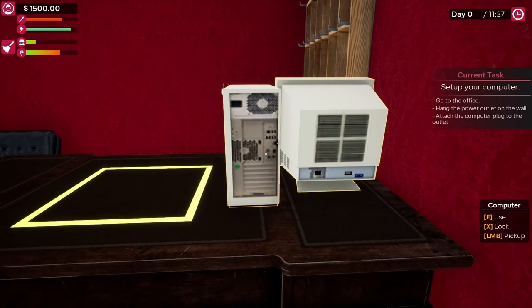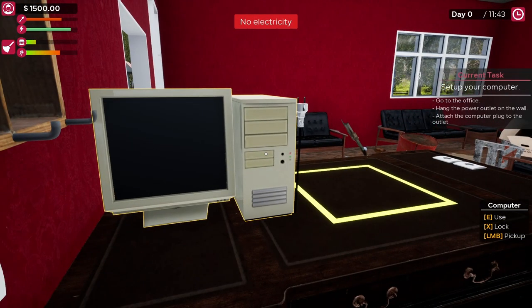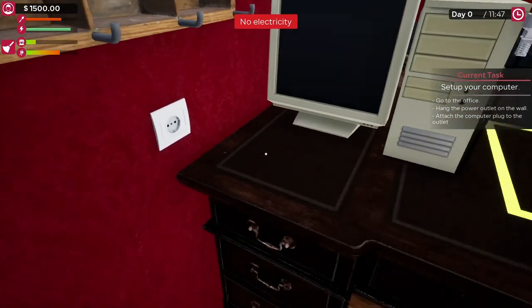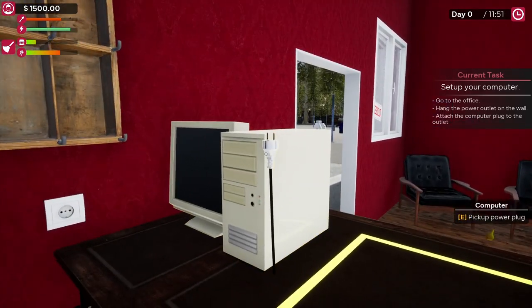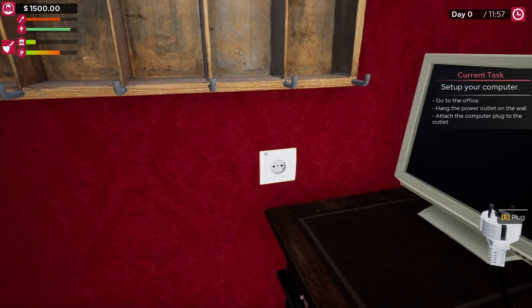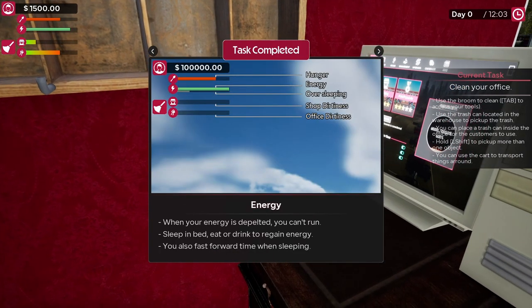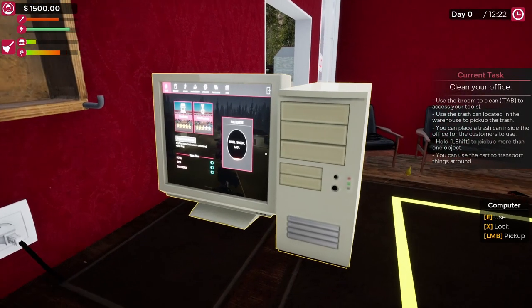So where's the computer plug? Here it is. Pick up power plug, log it in. We got power! When your energy is depleted — I guess that's supposed to be depleted — you can't run. Sleep in bed. Eat or drink to regain energy. You also fast forward time when sleeping. All right, that makes sense.